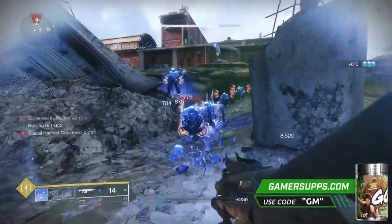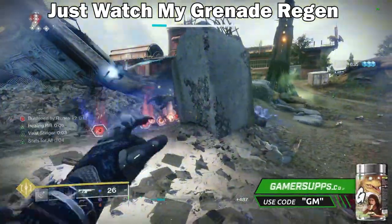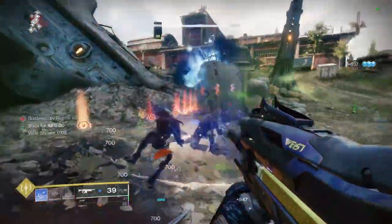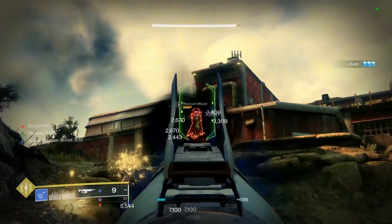The Stasis Warlock build in this video is actually insane. This is, in my opinion, the best ad clear in-game, and it will be just as good in end-game content like day one for the Vow of the Disciple raid. I thought of this build yesterday when I was stuck at my college with classes all day. Today I finally tried it out, and it is way better than I could have ever imagined.